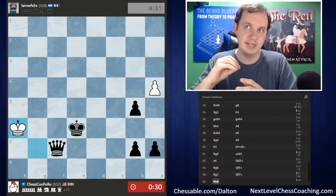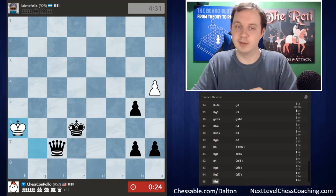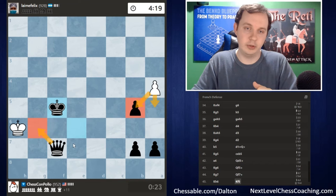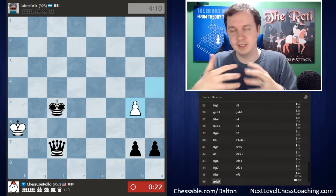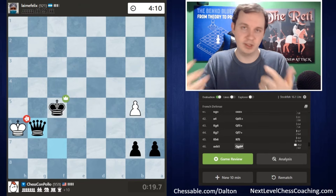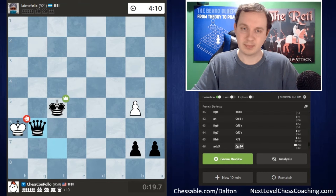It's not stalemate because white has the pawn that can move. White cannot move the king, but has to move the pawn, and then I can checkmate on the g6 square. He'll either take or push — it doesn't really matter. We checkmate on g6, and that is the end of the game. Always good to keep that stalemate trick in mind — it's always unfortunate to allow the opponent to stalemate when they really didn't deserve to draw.